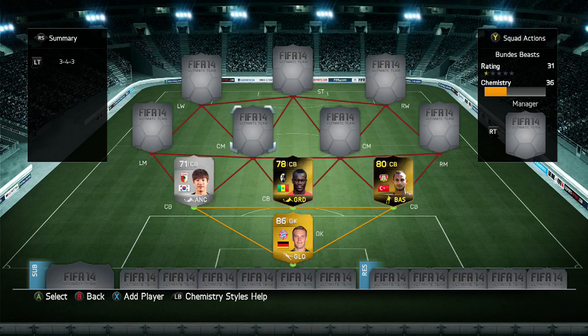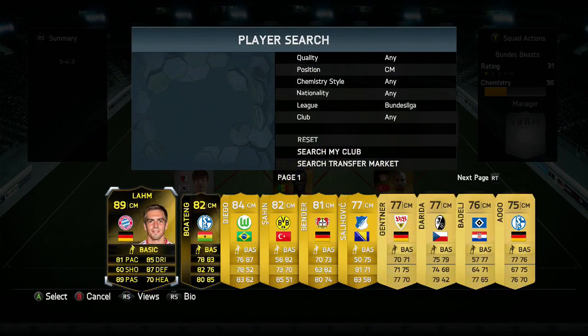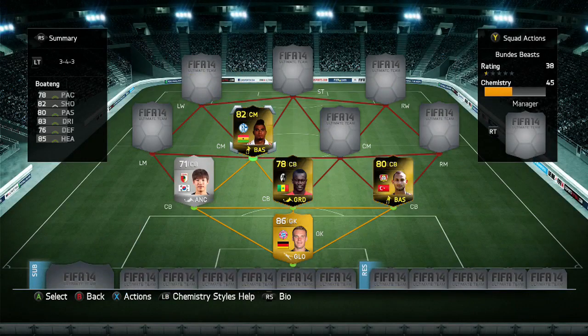Next up, we are going to go with the centre-mid position, and the first one is going to be Boateng. He comes in at about 95,000 coins, which is kind of surprising considering he's only 82 rated. But he is a very good player - very strong and he can score a lot of goals. He has a CAM position, so it's fine to move him back to centre-mid. The rule I have is that you can move players a maximum of two positions - so a striker can become a CAM, but a striker can't become a centre-mid.